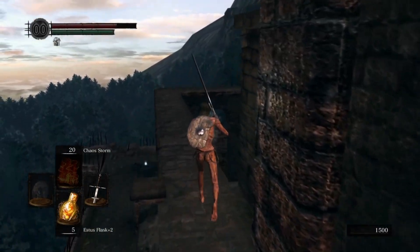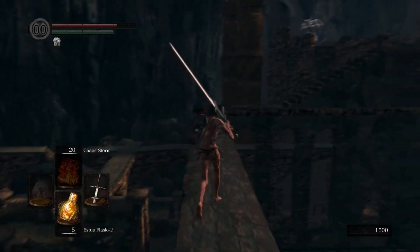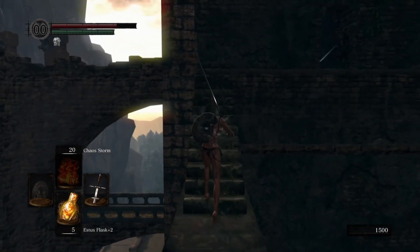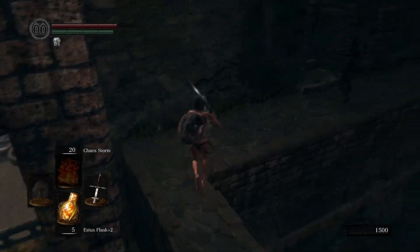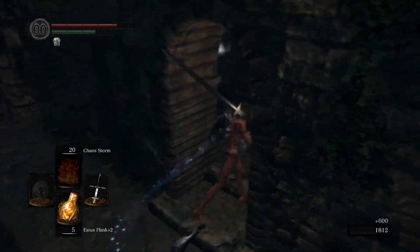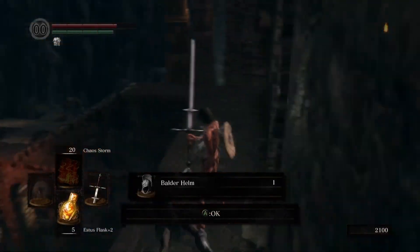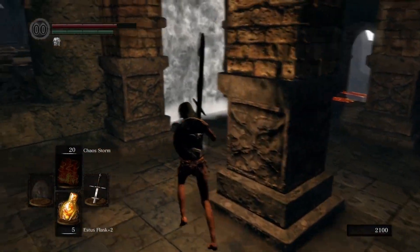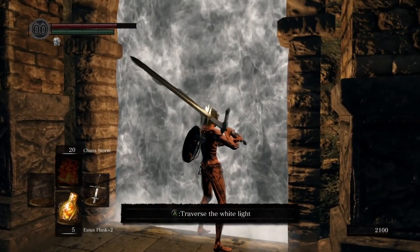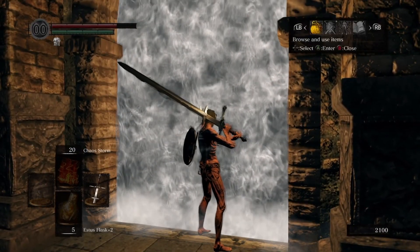Turn right once you're outside, following this new thinner catwalk. There will be an archer trying to shoot at you — don't worry, as long as you keep moving he'll nearly always miss. Give him a little tap or run around him, whichever you prefer. And you are now at the boss door for this area. Fairly straightforward boss, but I'll leave it up to you to defeat him. Once you've defeated him there's an item you can interact with — click that to move on to the next area.